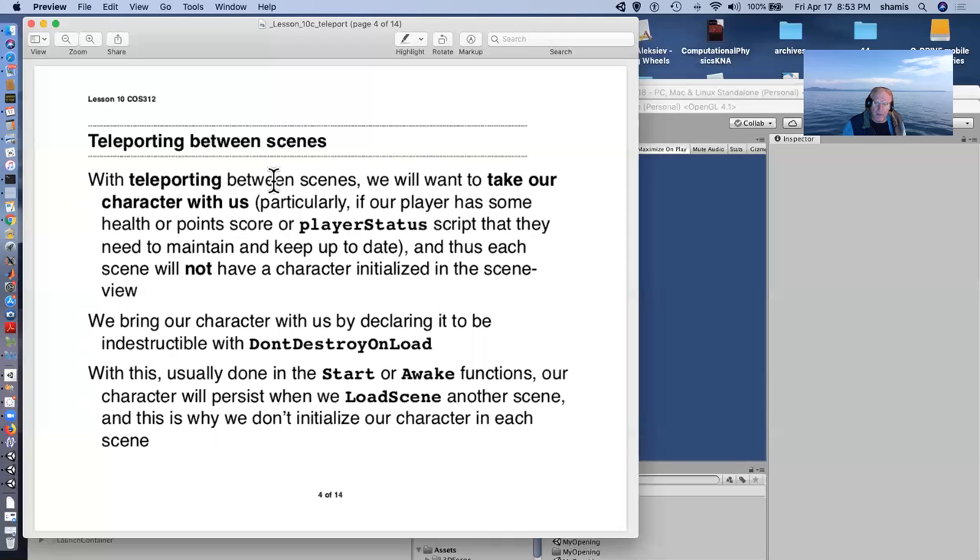In order to maintain that character state, we don't want a character initialized in every scene. Those scenes — the outdoor scene and the two indoor scenes — none of them had characters to start with. Instead, what we're going to do is bring our character with us by declaring it indestructible using the DontDestroyOnLoad command. This is usually done in the Start or Awake functions — best in Awake — and this means our character will persist when we load another scene.